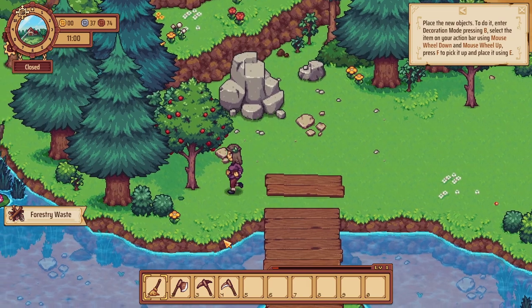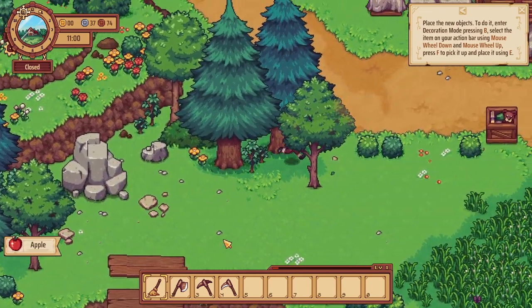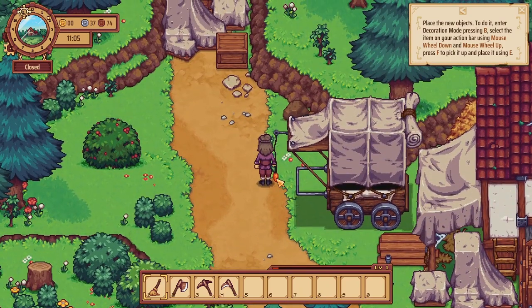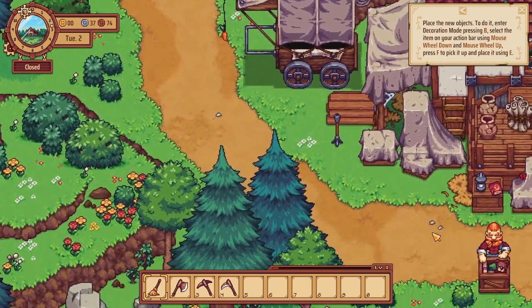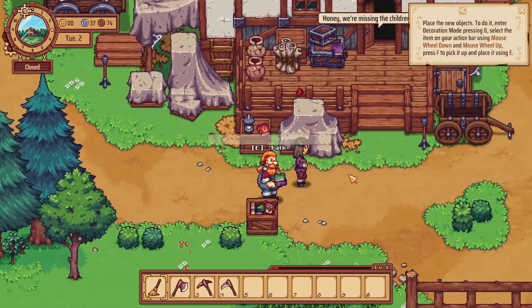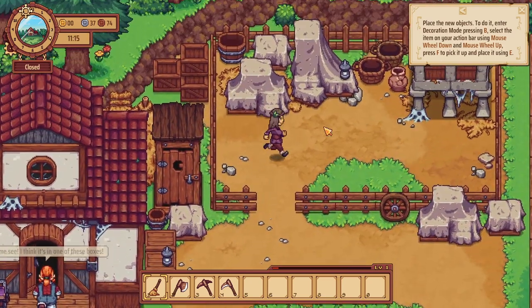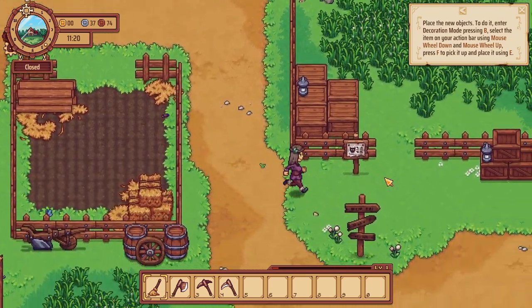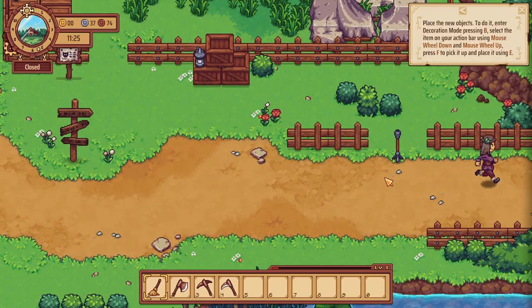I'm gonna harvest your apples if you don't mind — perhaps I'll make some fruit wine or a fruity beer. It's eleven o'clock, I'm an hour past when I wanted to open up. Let's head back to the tavern. That's cool — we got to meet our new neighbor. It looks like he's got his work cut out for him. I wonder if he'll be able to guide us when it comes to farming.